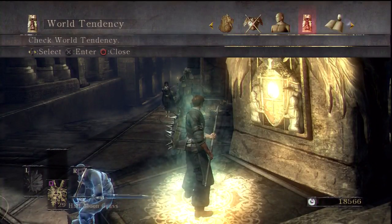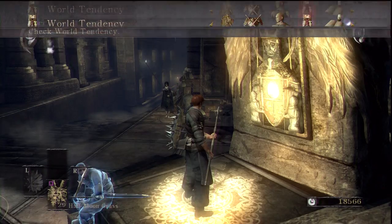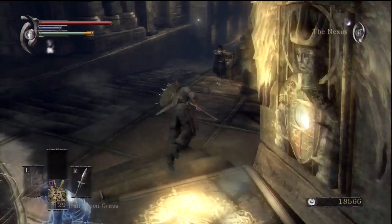Let's take a quick look at the world tendencies. It's actually a bit strange - it looks like the Boletarian Palace is less white than Stonefang, which doesn't make much sense to me. But let's actually level up while we've got the opportunity.